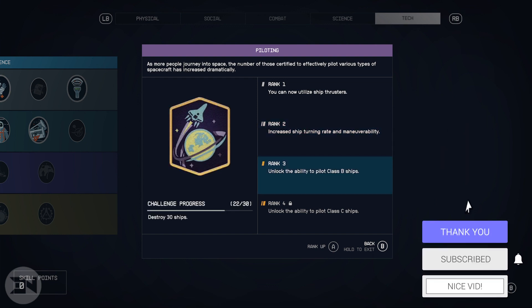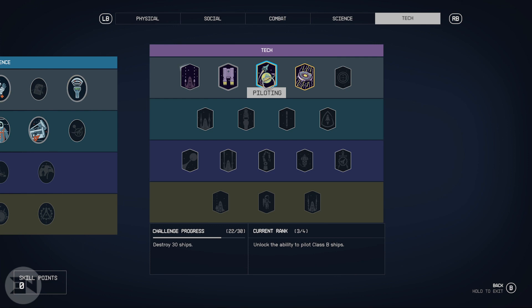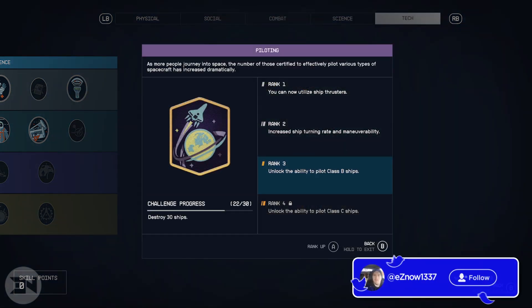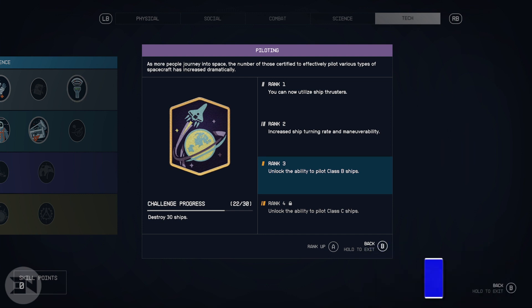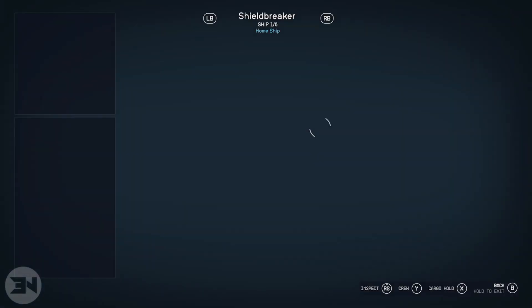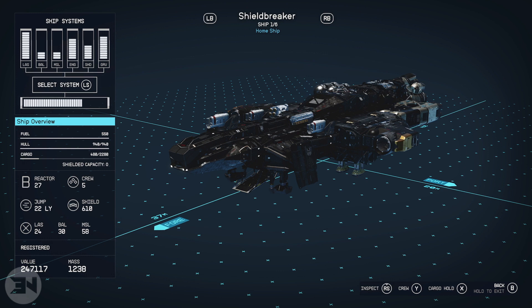To level up piloting means that you get to be able to fly ships with a higher class. Most ships that you start with are like level A reactor type A — the most basic ships — but you want like B and eventually C, as you can see right here.